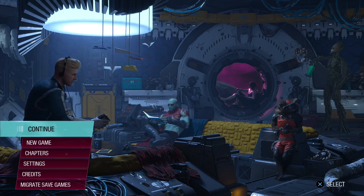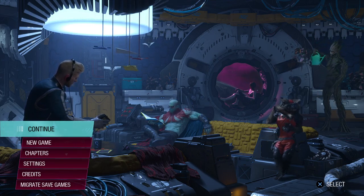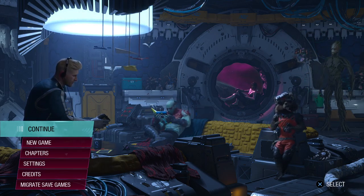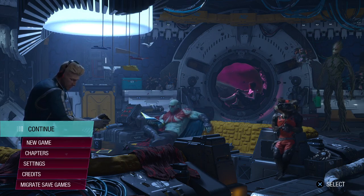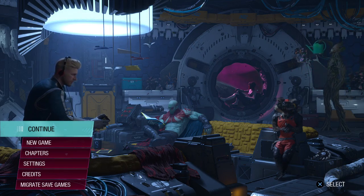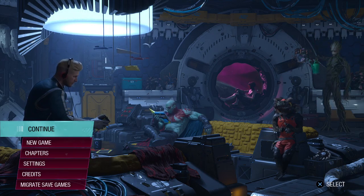Hey guys, Kimmy Bandit here and welcome back to more Guardians of the Galaxy. I'm enjoying this game — it's a good action-packed game with a lot of weird alien stuff. We just unlocked a skin for Groot which looks like it's from the movies, so it gives it a very nice character. I hope I unlock it for all the characters so it can look like a dream team from the movies, and it's actually a good option that you can get the characters to look like the movies.